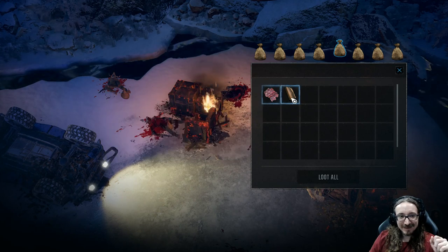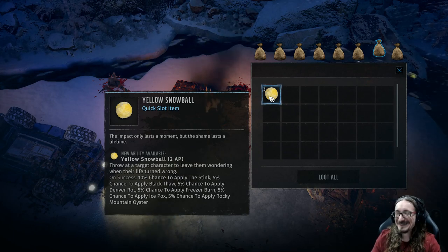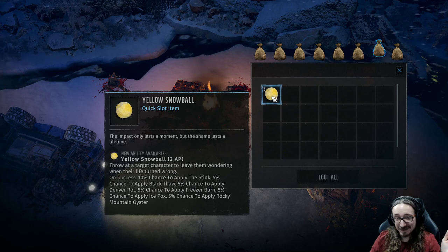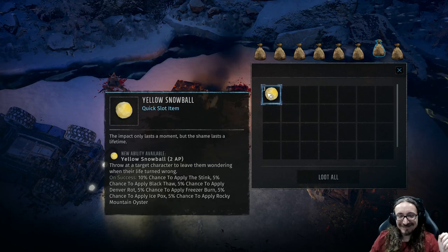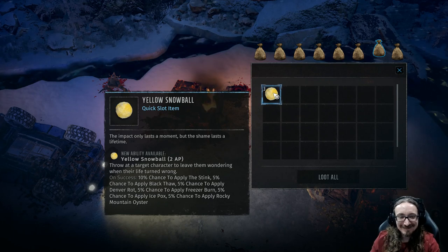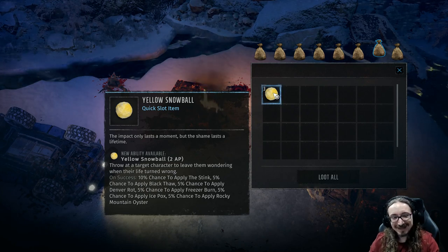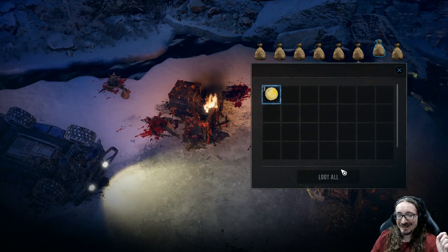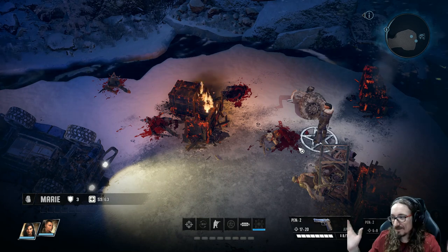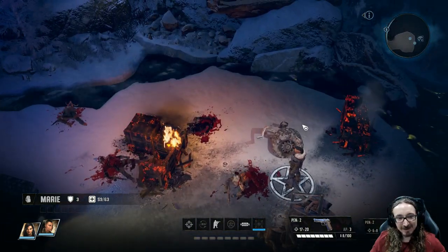Muscle tissue junk. What is that? Yellow snowball. Don't eat the yellow snow, folks. Watch out where the huskies go, and don't you eat that yellow snow. I thought everybody knew that. So I guess we can throw this snowball. 'Throw it at a target to leave them wondering when their life turned wrong. 10% chance to apply the stink. 5% chance to apply black thaw. Denver rot. Freezer burn.' Wow, they get all that from a snowball. I like this — we just rapidly click, loot everything, boom boom boom. Back in the game. Man, somebody there at this studio knows what they're doing — that's all I gotta say.